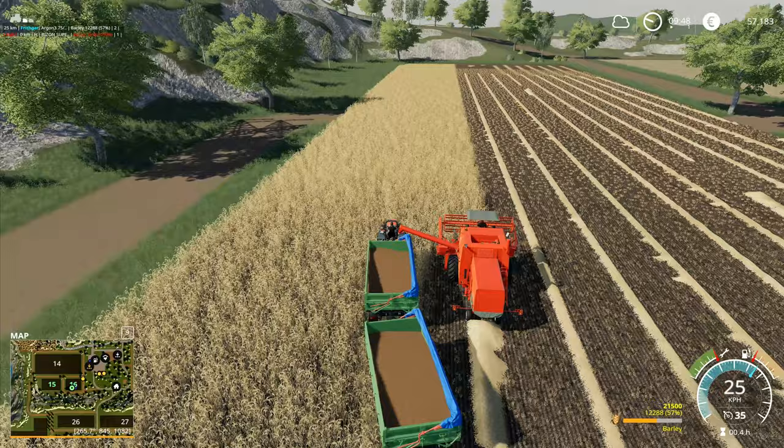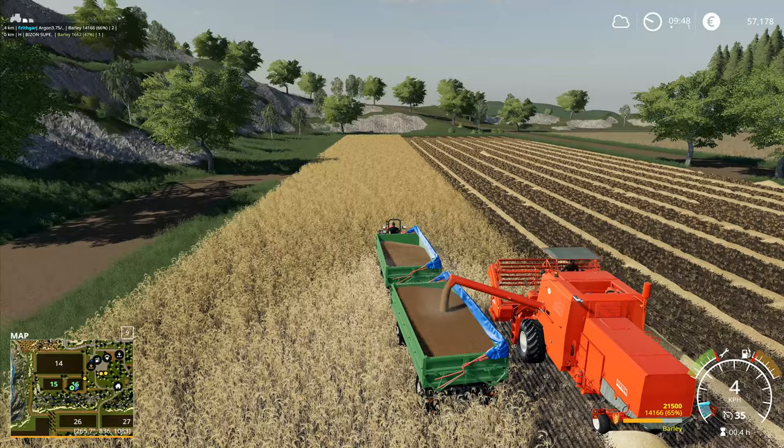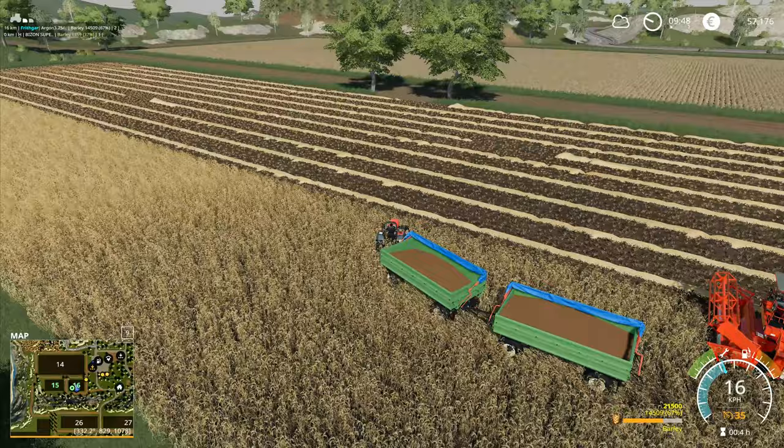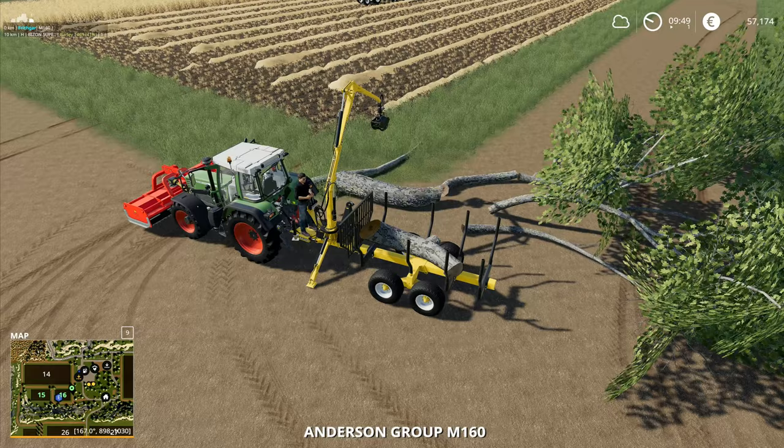I'll run up here and fill up the back trailer. Take off as much grain as we can get from the combine - I'll empty it out completely and then we can just let the combine run again. If I leave it like that at 40, 38, 37 - if I leave it like that I think it will stop so that I don't have to be parked in the crop to unload it.